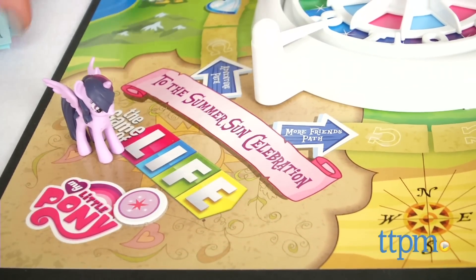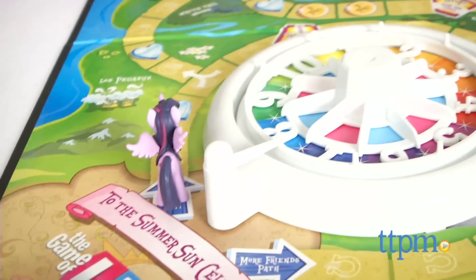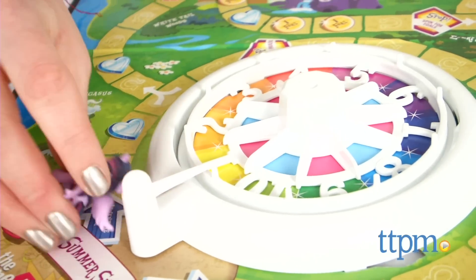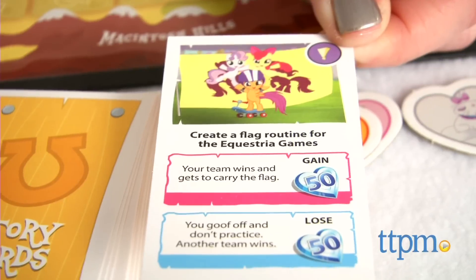On your turn, spin the spinner and move that number of spaces along the path you've chosen. The space you land on determines what you get to do next. Any time you pass over or land on a friendship space, you receive a certain number of friendship points as determined by the amounts shown on your friends cards.